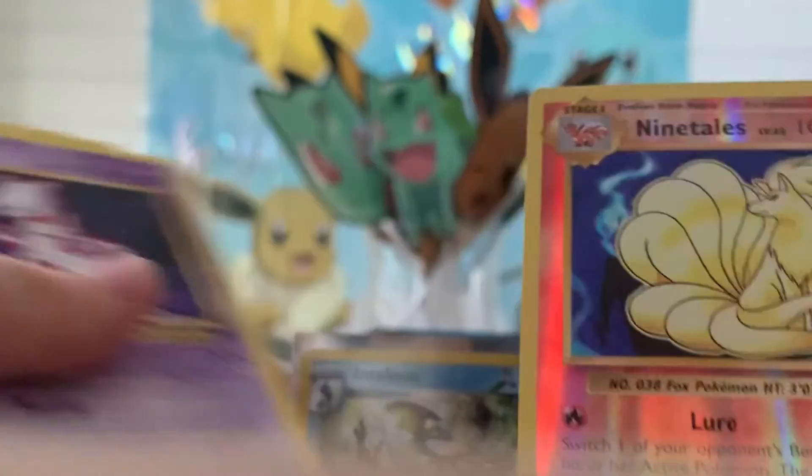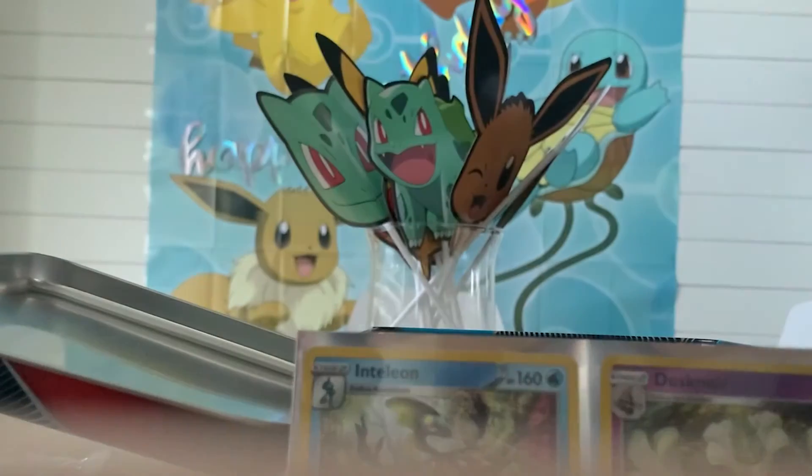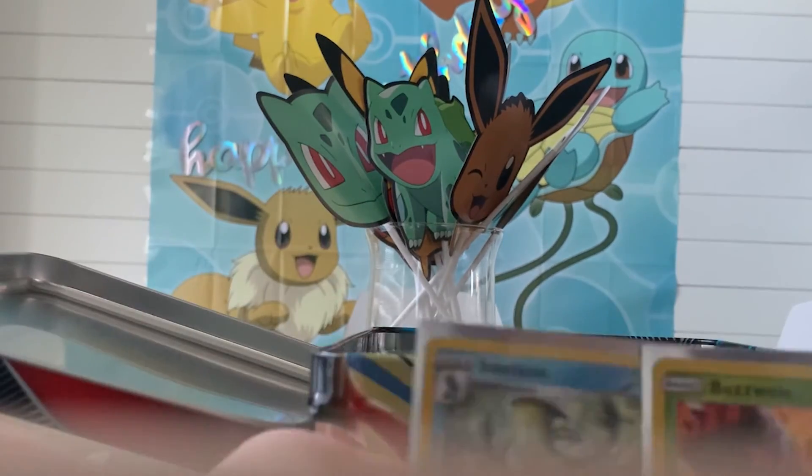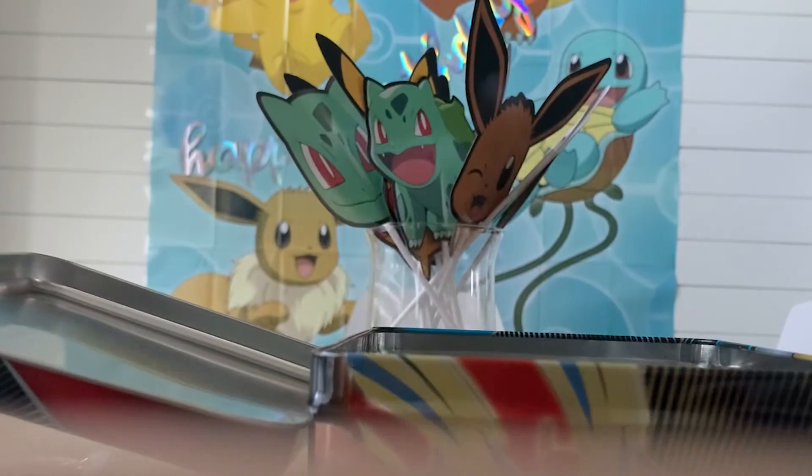And these holos — Buzzwole, Dusk Mane Necrozma, and Dawn Wings Necrozma. Some really solid pulls across the five packs today.